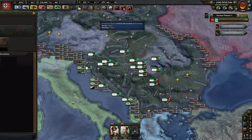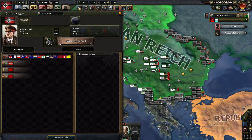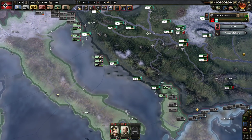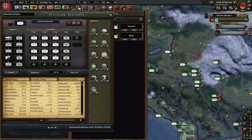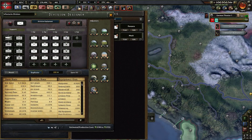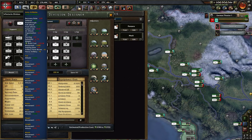My men are just coming up after their conquest of the Balkans. You will note that the Balkans — none of it joined the Allies, which is marvellous. I have my port garrisons up. So — templates! Everyone likes templates. Here's the infantry template: nice and simple. It's got slightly less recon, but it does have the heavy artillery in it here.